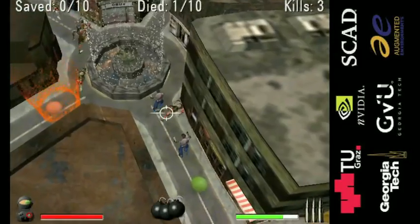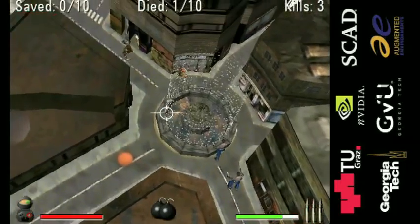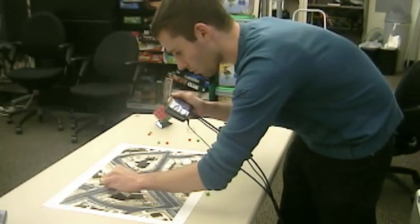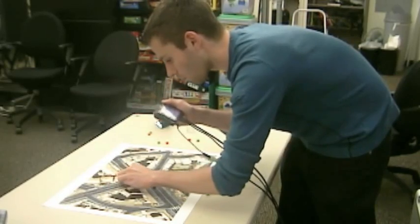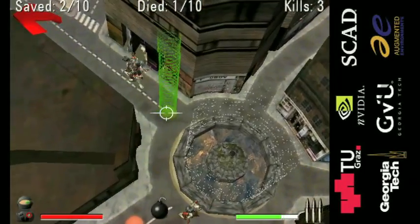Green Skittles need to be armed before use. Shoot it once and wait for the signal. The particle field will change from red to green when it's ready. Shoot it again to set it off.